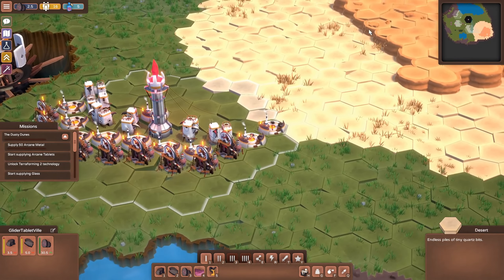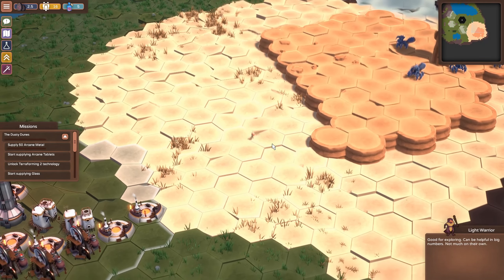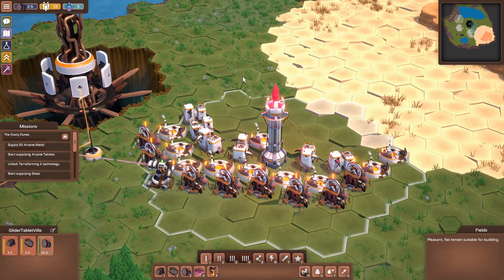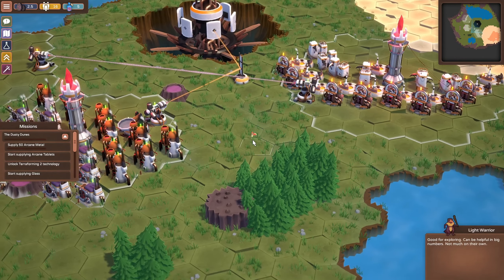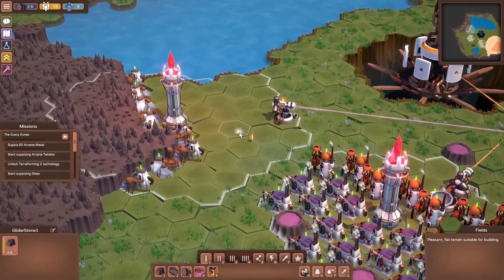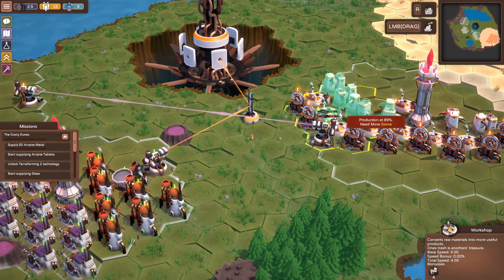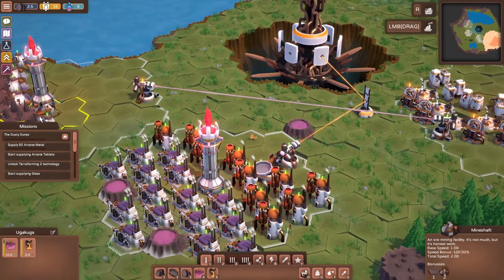We unlocked a new biome, and building this desert biome wiped out a bunch of stone deposits we were mining, so our stone tablet production ground down to almost zero. We need those stone tablets for the tech tree, so we spawned up another colony over here — Glider Stone One — just to mine stone. We're beaming that over to our first colony, which still has all the processing to create tablets.